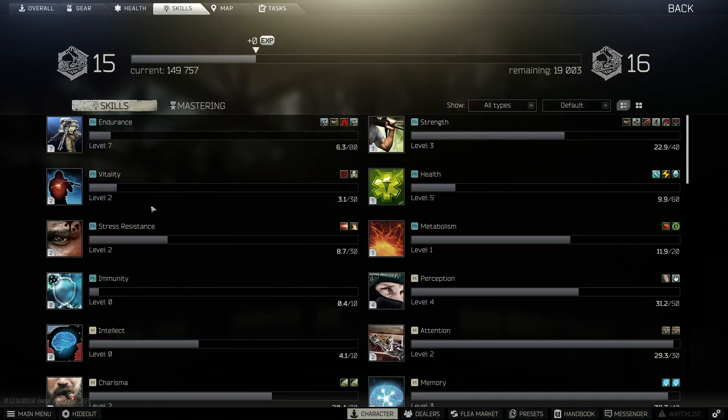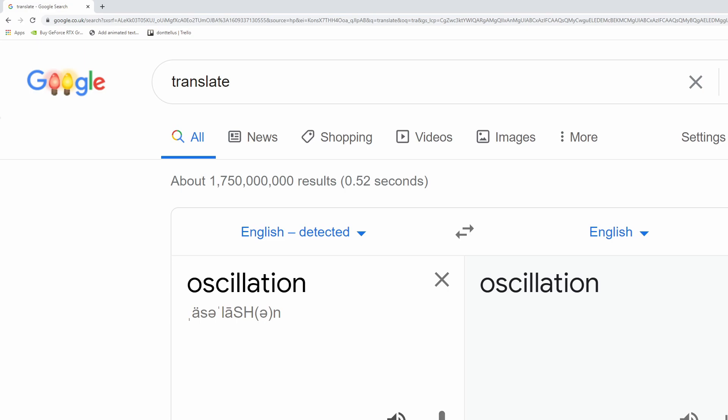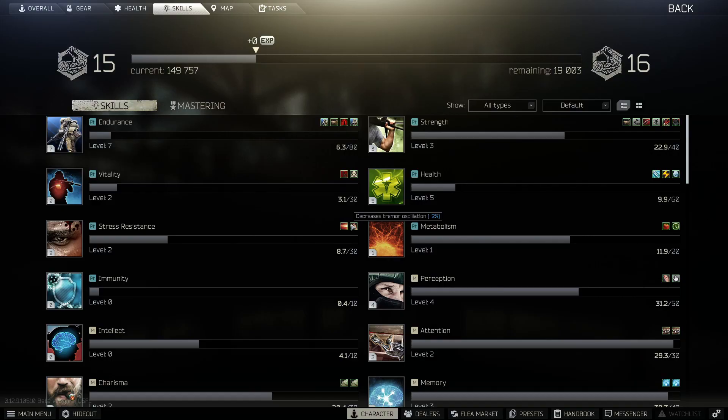So what are the effects? Well, with level two Stress Resistance right now, I have a decreased chance of getting pain shock by minus two percent, and decreased tremor oscillation with minus two percent. It seems to be that whenever you level up one time, you get plus one.